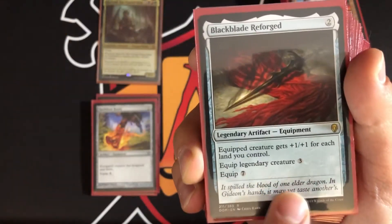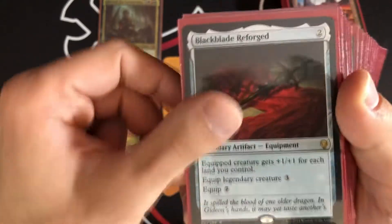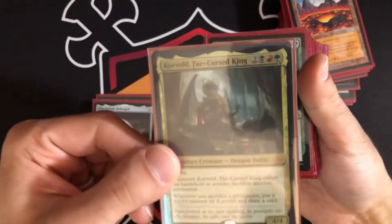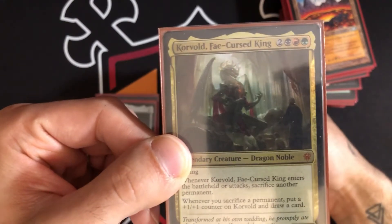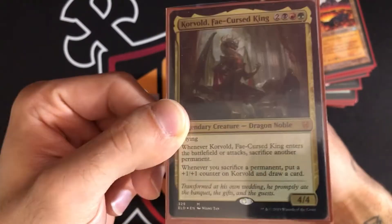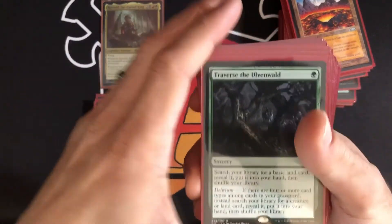Black Blade Reforged costs two mana, and the equip cost for a legendary creature is three — otherwise it's seven. Equipped creature gets +1/+1 for each land you control, so if you have twelve lands it becomes +12/+12. With Korvold you're more likely to win by dealing commander damage — you only need 21 commander damage to knock a player out, versus bringing their life total down from 40.